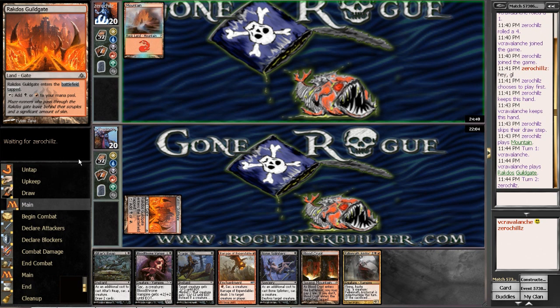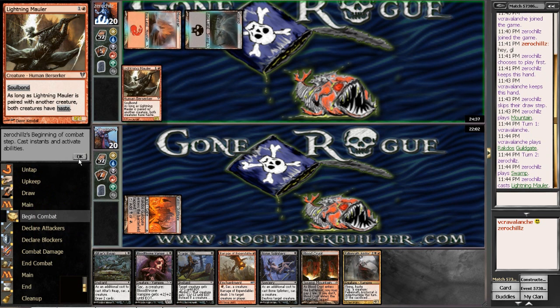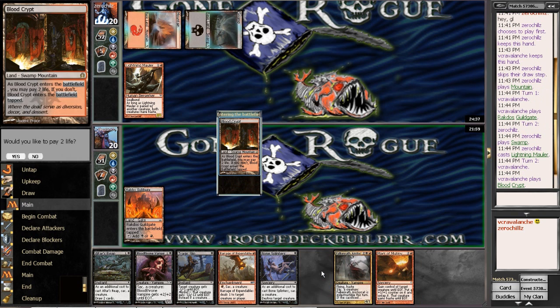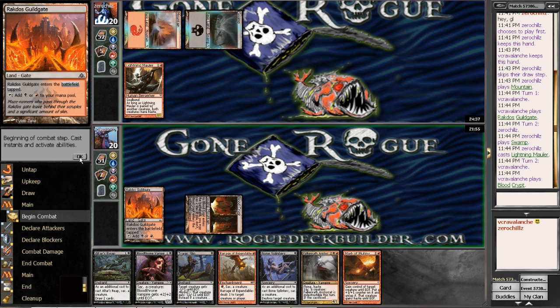Now I need a Mark of Mutinies and whatnot. Lightning Mauler — I can always Tragic Slip that next turn. I will keep up the Tragic Slip for a Lightning Mauler.